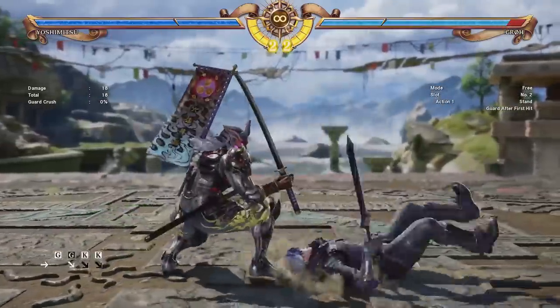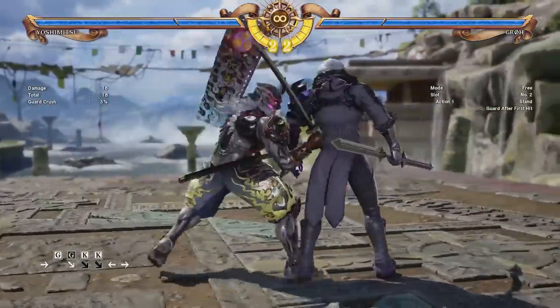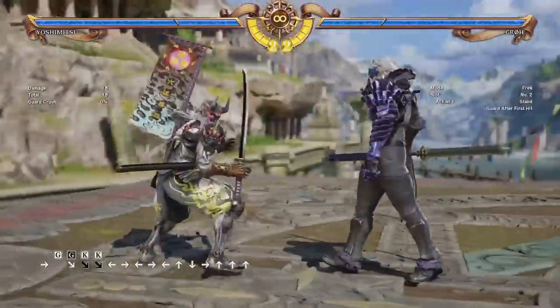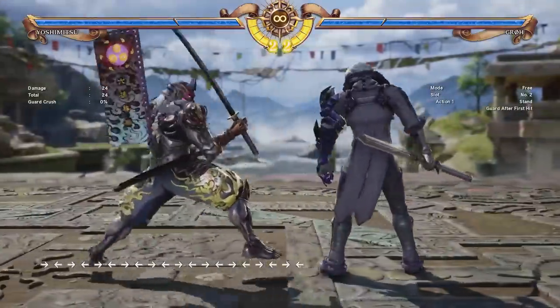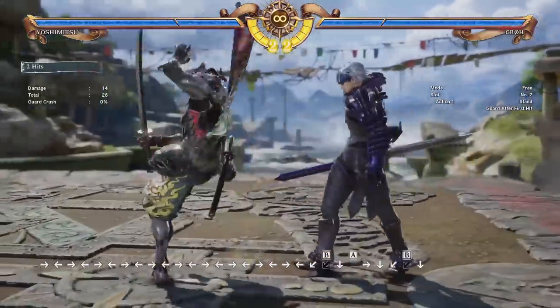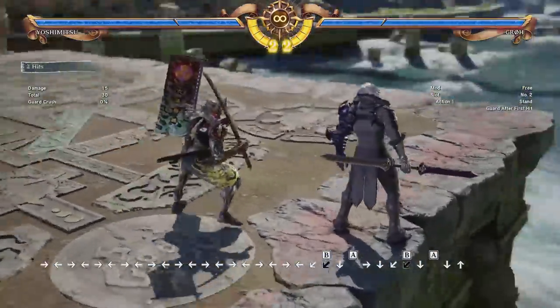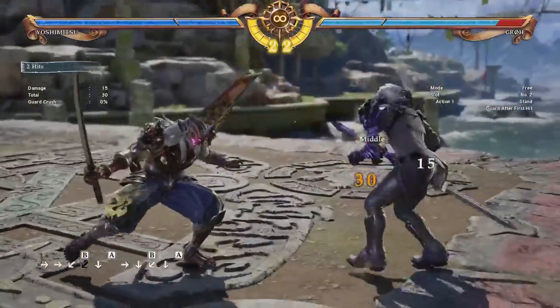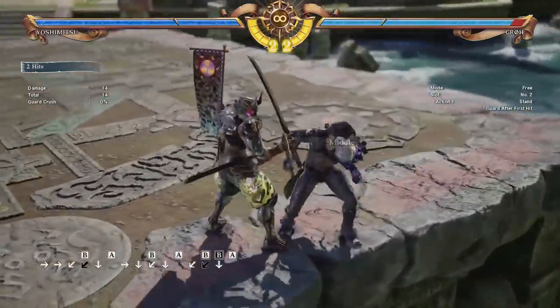Now the problem is, this move is very, very unsafe on block. If the opponent blocks it, they can hit you with a full combo, so be very careful. There's also one more fairly safe low option, which is 1-B-A. This ends with a mid, so if they stay crouching they'll get caught, and if they sidestep it also has a good chance of catching them. So it's a pretty good way to hit your opponent low without very much risk.